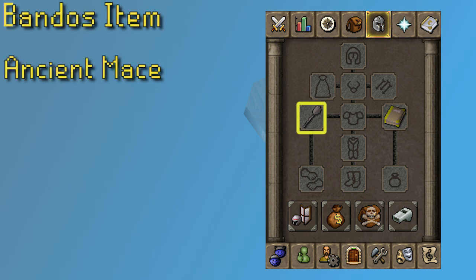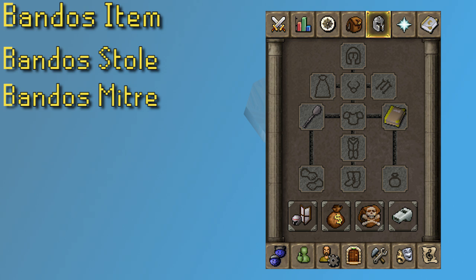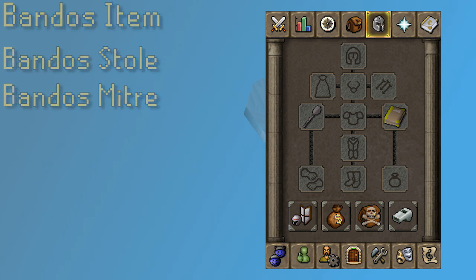The Ancient Mace also counts as a Bandos item. It's obtained from the Another Slice of H.A.M. quest, and you can get one back for only 1k from Cave Goblin Tegdak in Dorgesh-Kaan — they're very easy to obtain overall. If you do use this, that does mean you're limited to a weak weapon, weaker than a Mithril Mace, but if you focus on just killing the imps, that's really not going to matter much. Other cheap tradable Bandos items include the Bandos Stole and the Bandos Mitre. You usually see me rocking my trusty Bandos Coif that I got from a clue way back when.